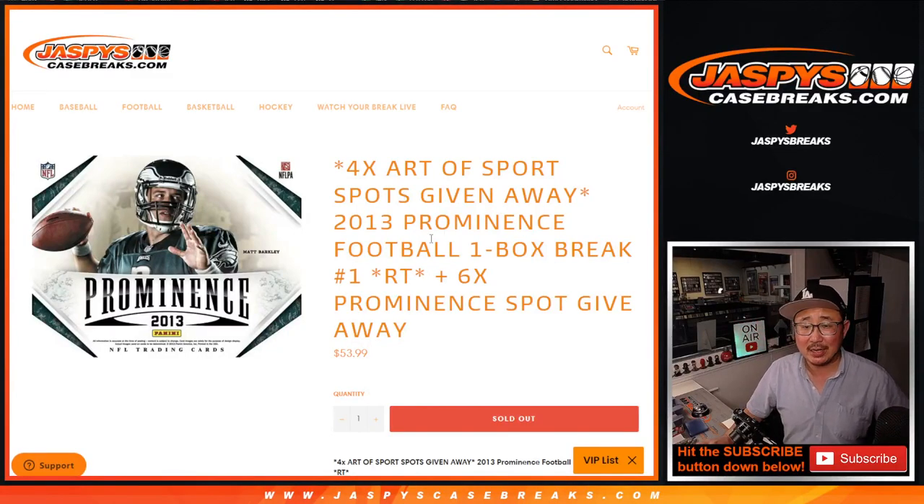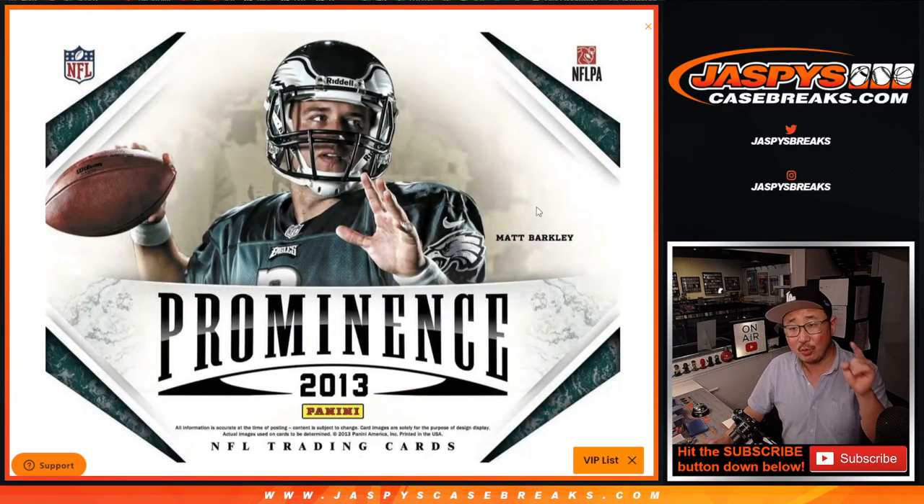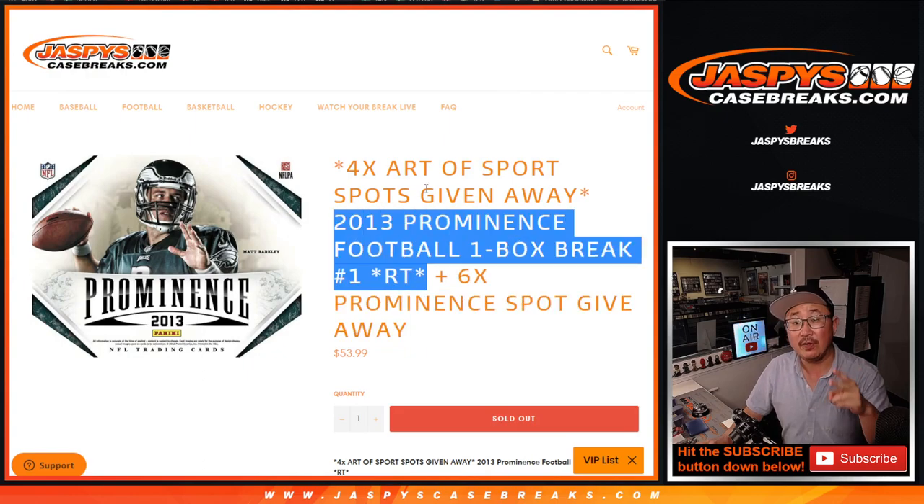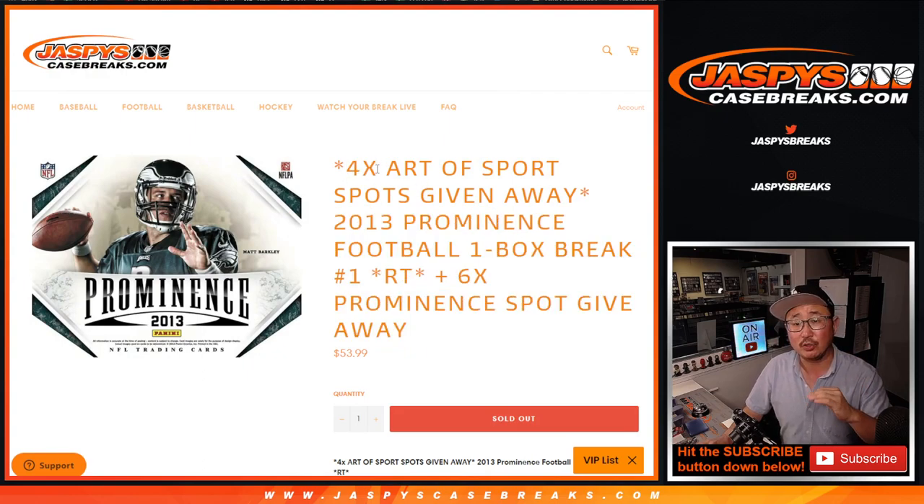Hi everyone, Joe for JaspiesCaseBreaks.com coming at you with 2013 Panini Prominence Football. One box Ram Team break number one. Three different dice rolls happening here — the first one will be giving away six spots within this break, the second dice roll will be the break itself, and the third and final dice roll will be giving away those four Leaf Art of Sport random hit spots.